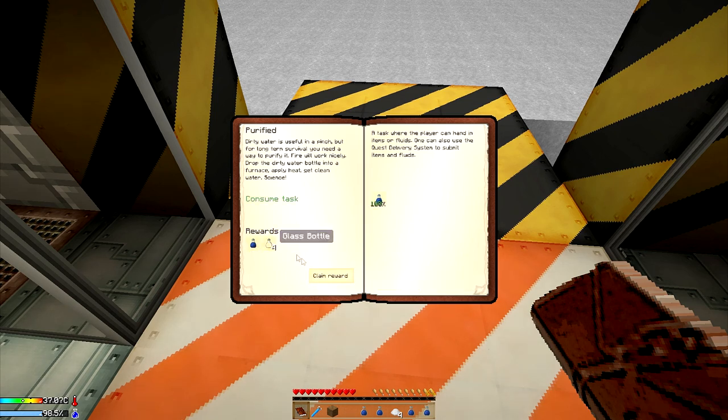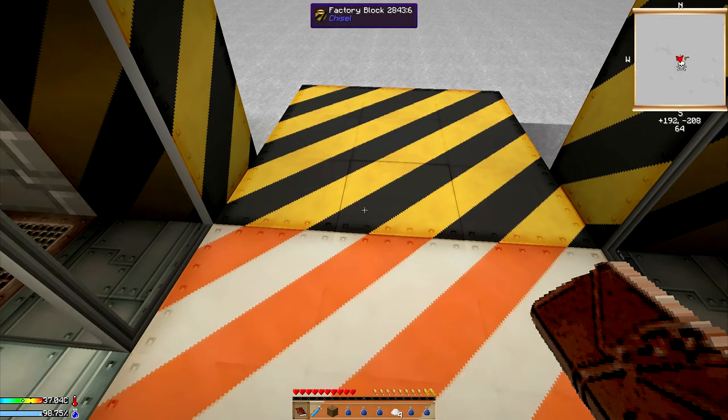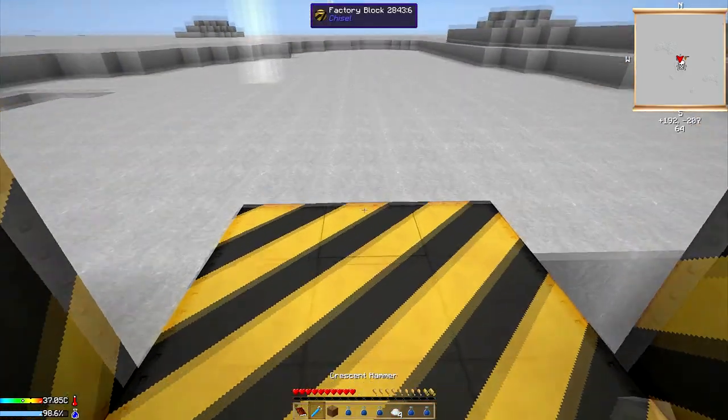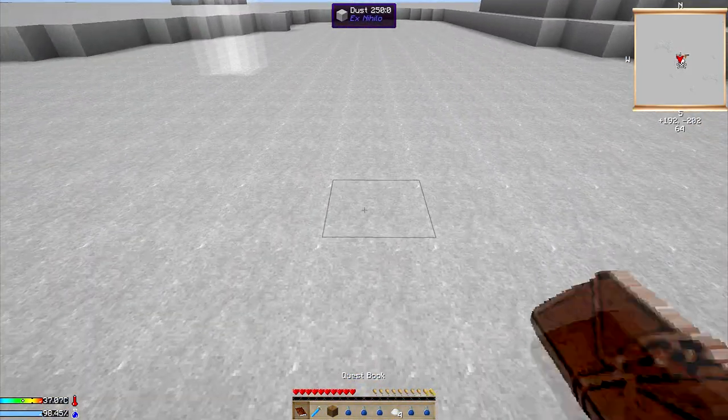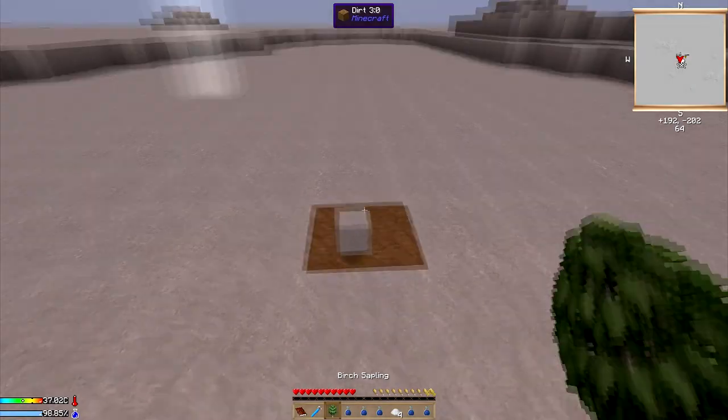We'll submit a water bottle to get our water reward — a cold water bottle and some glass bottles. Now we've done all the quests up to this point. What I want to do is start growing a tree. I'm going to go with the birch sapling — at least that's the plan.